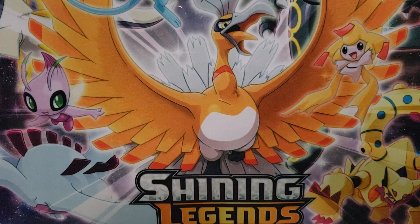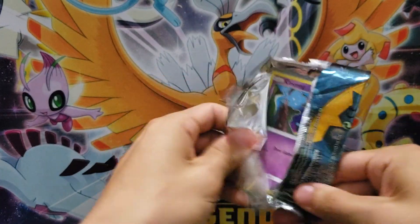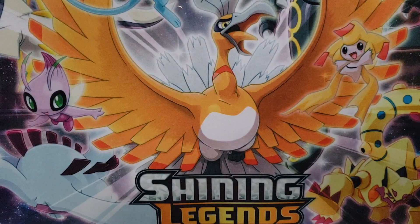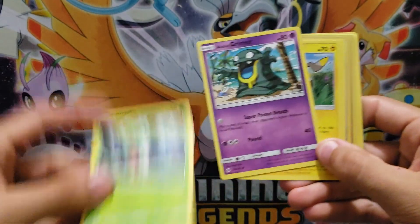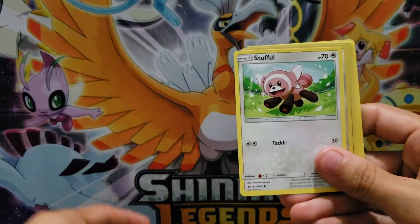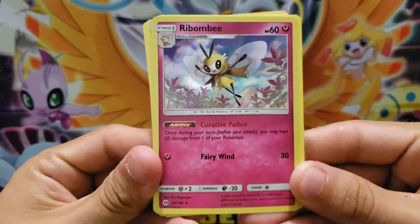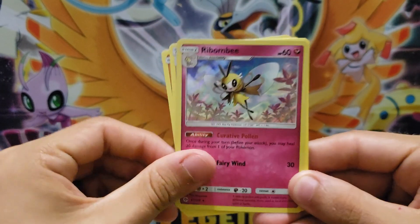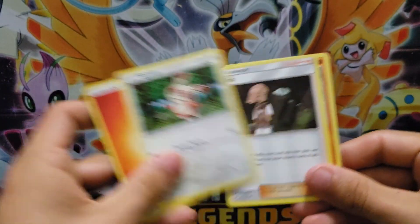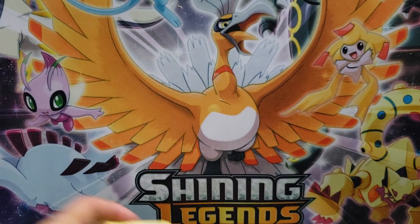Base set Sun and Moon. Here we go. I'm going to take away the code card. We got a Cosmog, a Fumantis, Grimer, Togodomaru, Stuffle, a Reverse Holo Trumbeak, and our rare is a Ribambi — Curative Pollen. Once during your turn, before you attack, you may heal 20 damage from one of your Pokemon, and Fairy Wind for one fairy does 30 damage. That is a Holo Rare. And we got the Energy and three uncommons: Spinda, Ilma, and Passimion. Passimion's a very playable card.